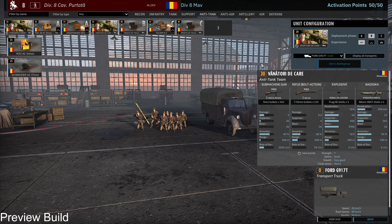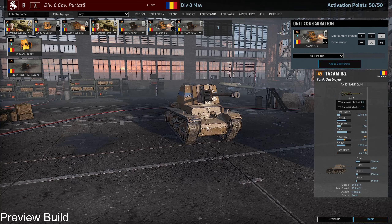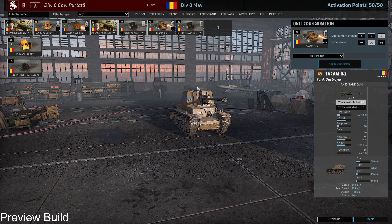I also decided to try out the Vanatori De Cara coming in B phase because of the versatility. And then the new unit, the Takam R2, I decided to bring in C phase for the simple reason that otherwise I don't have any armoured vehicle I can bring out in C phase. 105 penetration ain't too shabby — it's not fantastic, but it gives me a more mobile AT option.